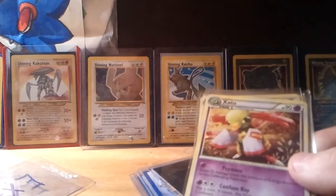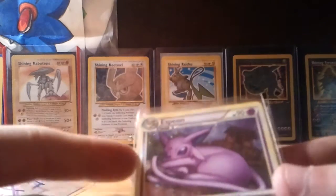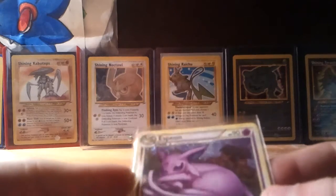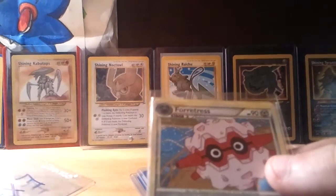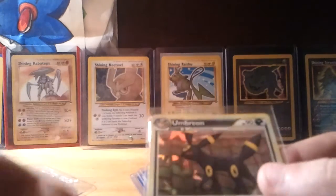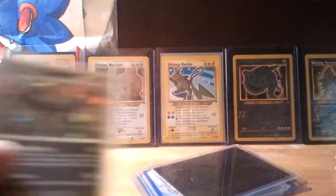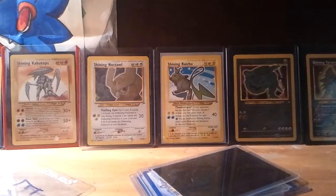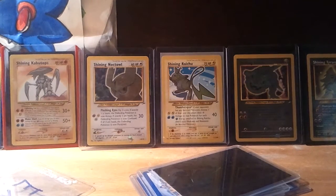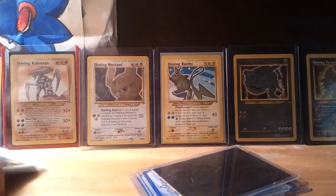I wasn't really collecting when the Heartgold sets were around. Espeon — one of my favorite Espeons, to tell you the truth. It's all curled up on Call of Legends. Fortress holo, which is really awesome. And then a Sherd Umbreon from the deck — I was thinking about using this one in the deck, I don't know yet. I'm going to have to mull it over. Thank you so much for these amazing extras, I don't even know how I'm going to live up to that.